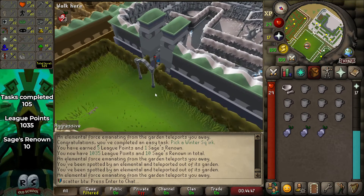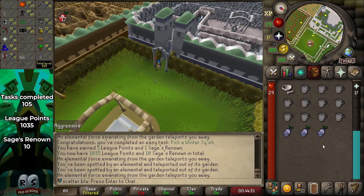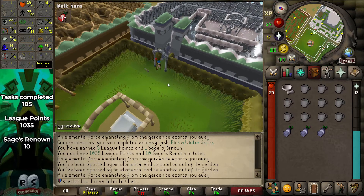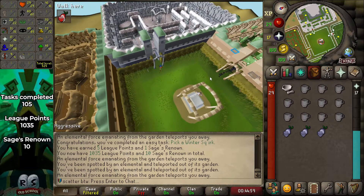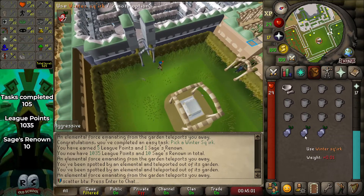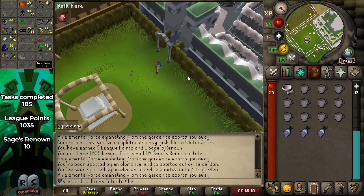I actually just noticed that you're meant to get farming XP from picking these, and it seems pretty significant, especially if we're going to be doing it hundreds of times. It's a couple hundred XP for the winter one, and I imagine the higher ones are even more. Change of plans — we already have 10 Renown and we only need 10 more for farming, which should be pretty easy. So first we get farming, then we get squirking.